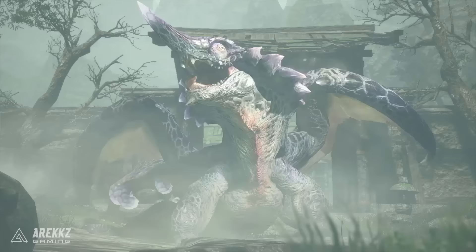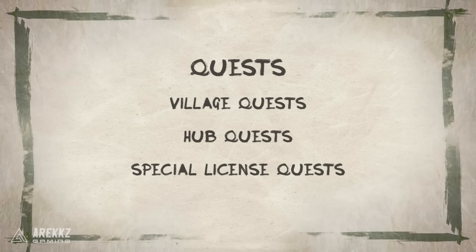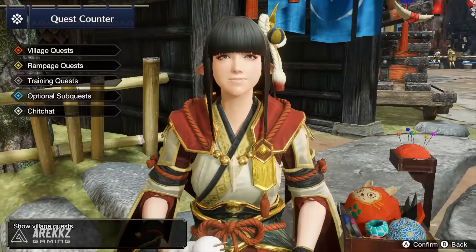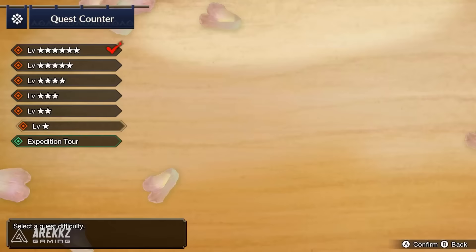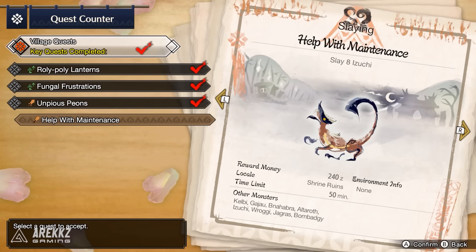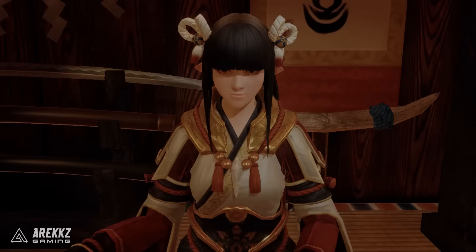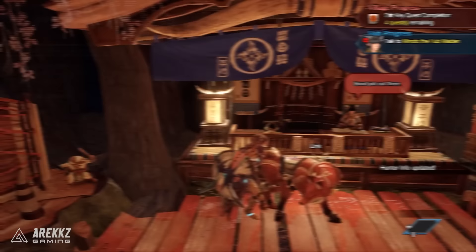Monster Hunter Rise introduces a whole host of new features. To begin with, let's talk about quests. For those who jumped in with Monster Hunter World, this structure might be a little different, but for those who've played the previous handheld games you'll be familiar. In Monster Hunter Rise it works around the concept of village and hub quests. Think of village as your story quests — these have to be done solo and are low rank, so they're not too challenging, but completing them pushes you through the story before you can go to the hub for multiplayer quests.